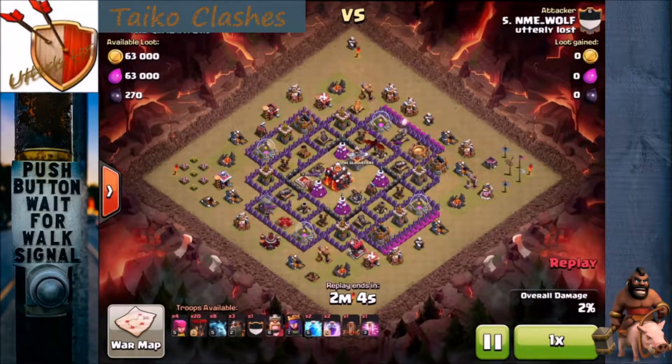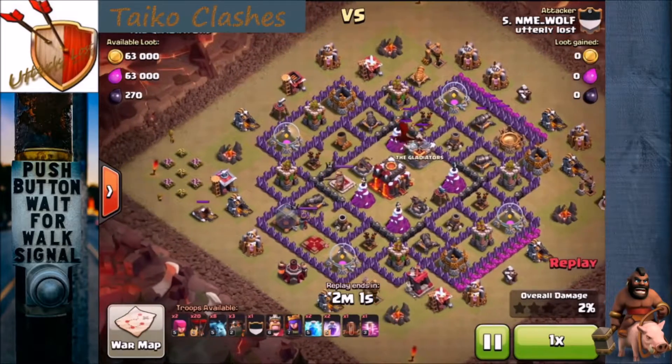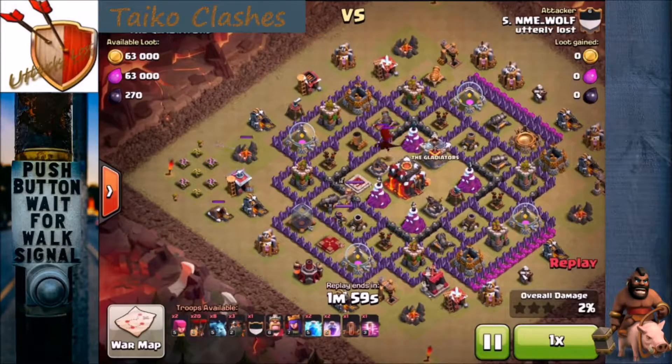Once those Clan Castle troops are out, he's going to use a couple of archers to pull them over on the left-hand side, but he's going to use his Archer Queen to kill them. He's going to have to use the Queen's ability to keep her alive, and she's going to make it almost to the end of the attack with just a sliver of health, so he was smart to do it the way he did.